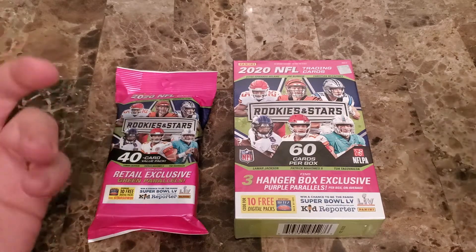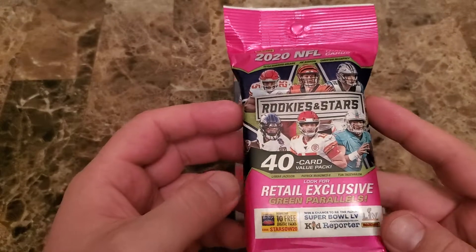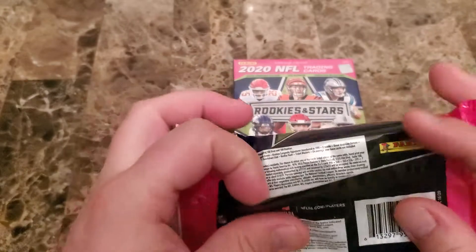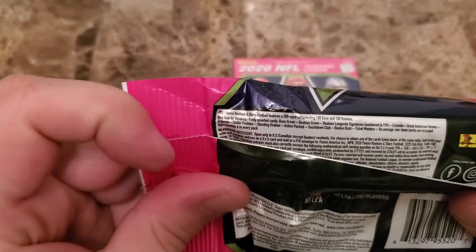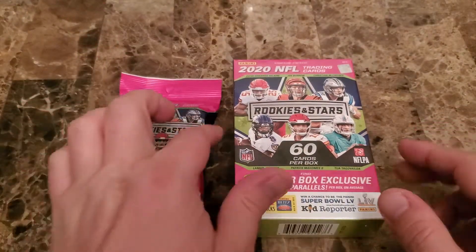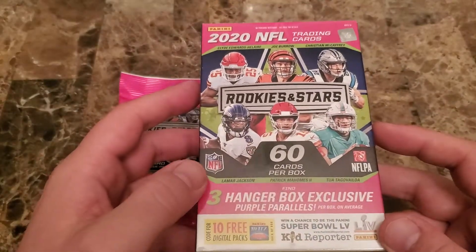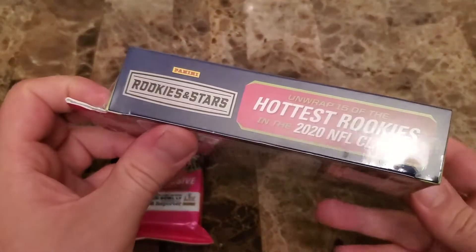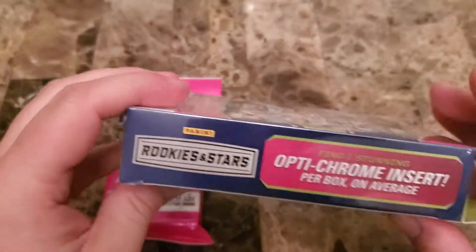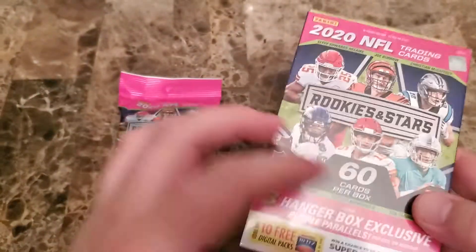So we'll go over it real quick. These fat packs have the green parallels. The optichromes are not guaranteed but you can certainly pull them. These are $11.99. The hanger box is $14.99 — it comes with three hanger box purples and says unwrap 15 of the hottest rookies, and there's also the optichrome.